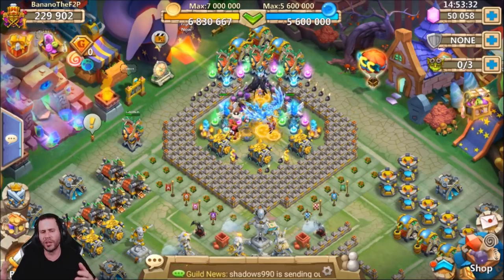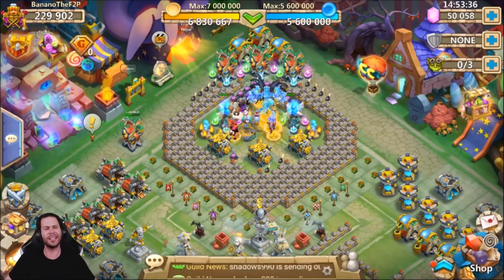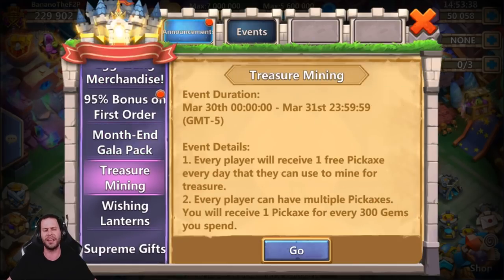We're only going to be hopefully rolling about 20,000 total gems trying to get that silver key from the treasure mining event. In my opinion, the best day to spend gems either on iOS or Android, whatever server you're on, is the treasure mining event.